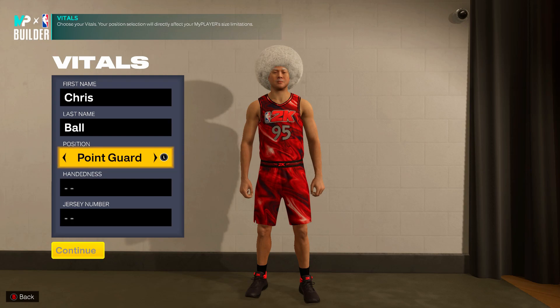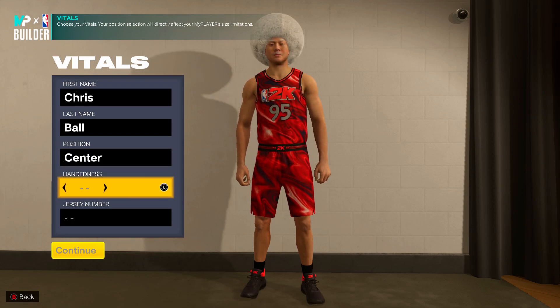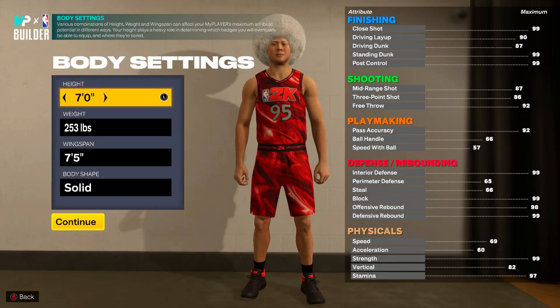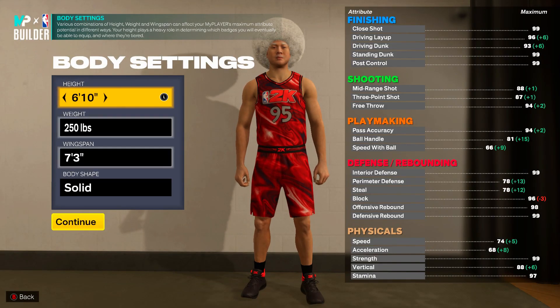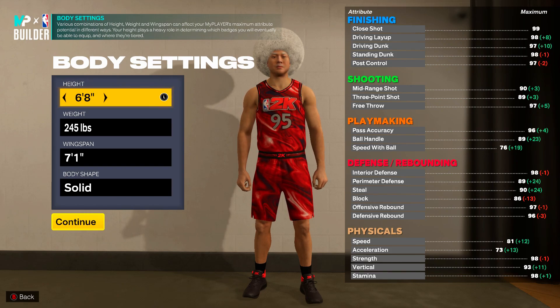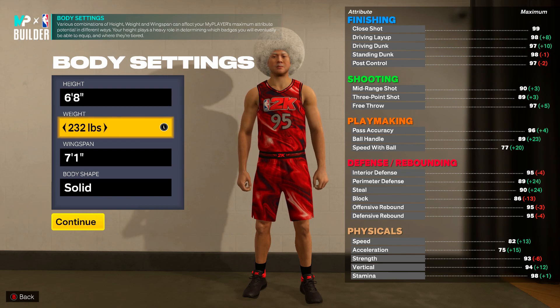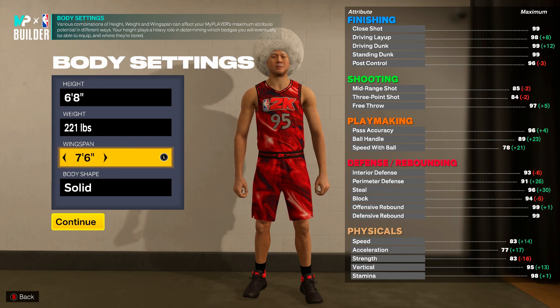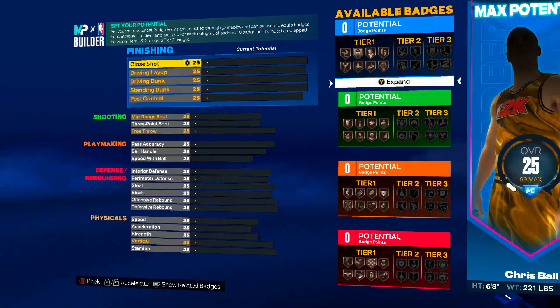The position is going to be a Center. Your hand, jersey number — whatever, doesn't matter. Moving into height, you're actually going to be 6'8". You already know to stay around for the video because we know how overpowered 6'7", 6'8", 6'9", and 6'10" builds are in this 2K. You're going to be 221 pounds — this is 100% a catfish build — and you'll have a 7'6" wingspan.